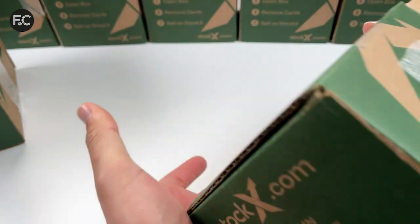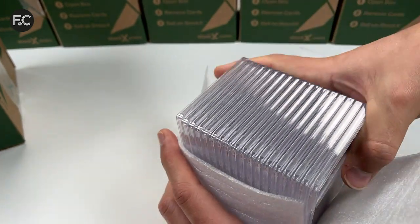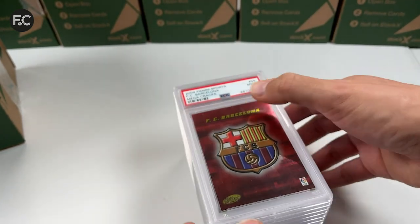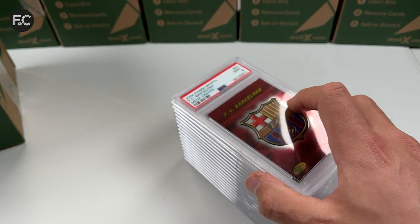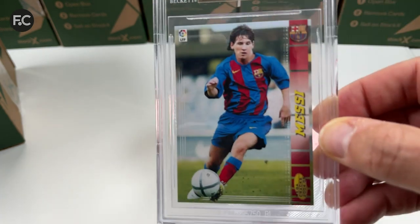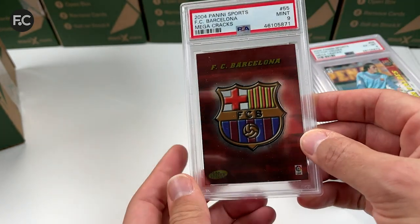I'm not sure what cards are in each box. I've waited seven to eight months for these. So these are the 2004 Panini Mega Cracks cards — the Barcelona set. This is the set with the BZ71 card from Lionel Messi, which is that card there.